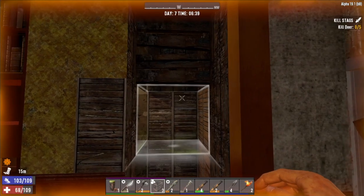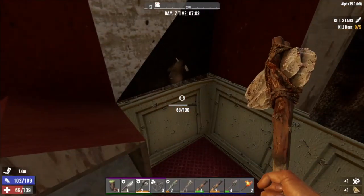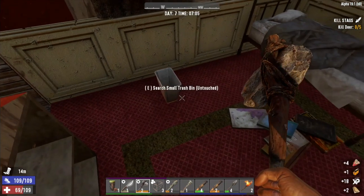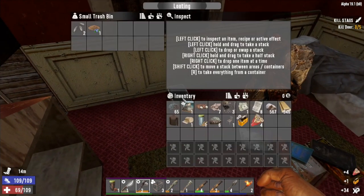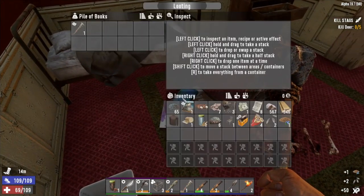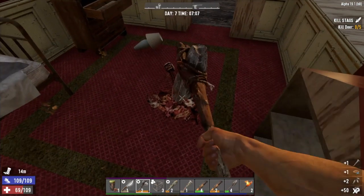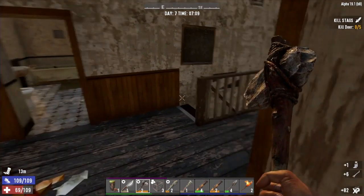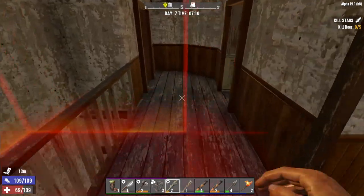Looks like we have a plug right here — let's open this up and see what we get. Ammo, take that. And a rad remover, nice. Some seeds there and another pile of books. Rinse schematic — I already know it, so we'll break that up for the nitrate and whatever else we get out of it.